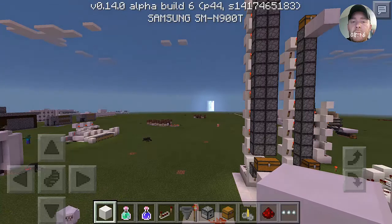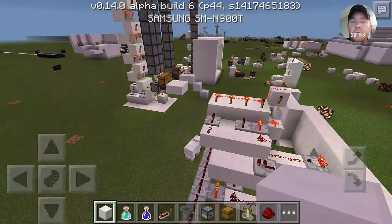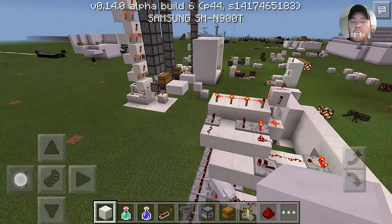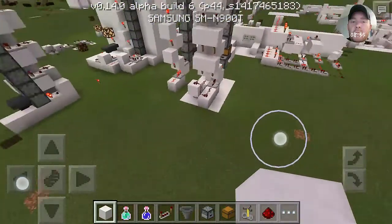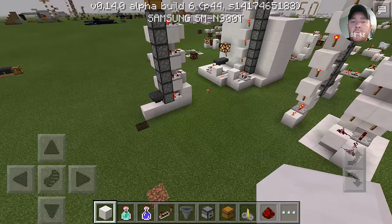On my other device I have a very simple auto armor setup that I'm going to be putting into the redstone base as well. It's very simple and light on redstone — the heaviest thing is that it needs four dispensers. Other than that it's just redstone wire and repeaters.